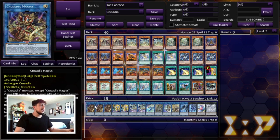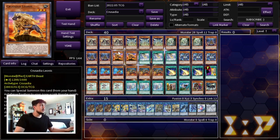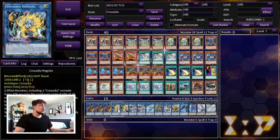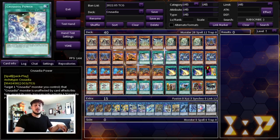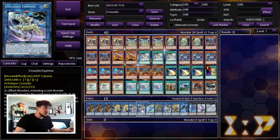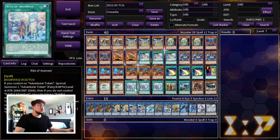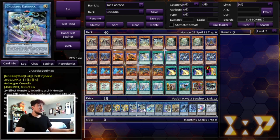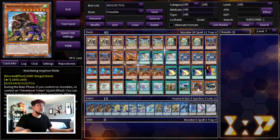For the extra deck, we're playing three Crusadia Magius — this is essentially the link-climbing engine. You normal summon a Crusadia monster, go into Magius, special summon another from your hand, and get Magius's effect to search a monster from your deck. Then from two monsters you go into Regulex, which searches a spell card — meaning you search your Power. From there you make Equimax, which gains the attack of all monsters it points to. If you set it up so the Rite of Aramesir token and Gryphon Rider point to Equimax's arrows, Equimax can reach at least 4000 attack — 2000 from the Gryphon, 2000 from the token — plus the kaiju's attack on top.